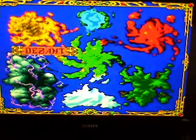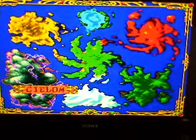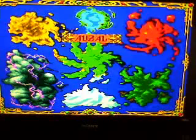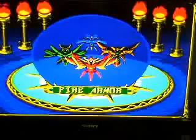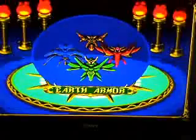He has seven different stages you can choose from, each of them with names in a language I would never be able to actually say because I would probably say it really badly. Anyway, we're going to go to Dezant first. You have four different types of armors you can use: fire armor, wind armor, water armor, and earth armor. So we're going to use the earth armor.